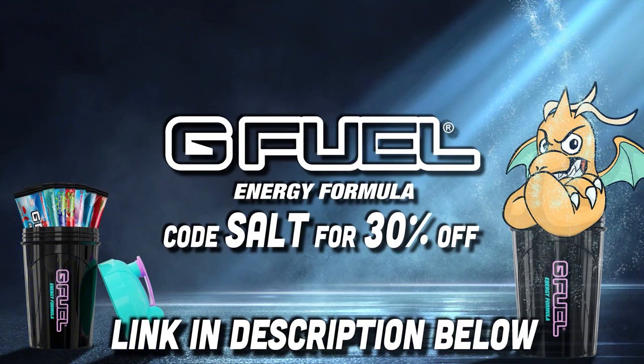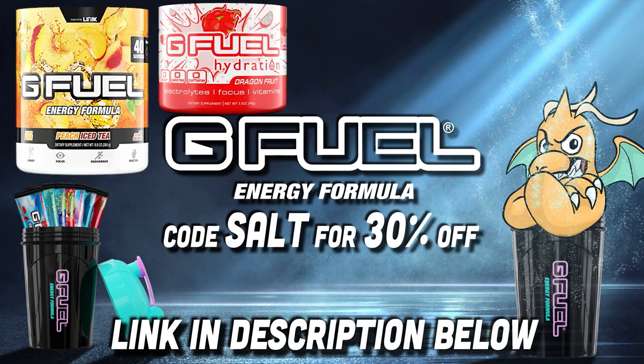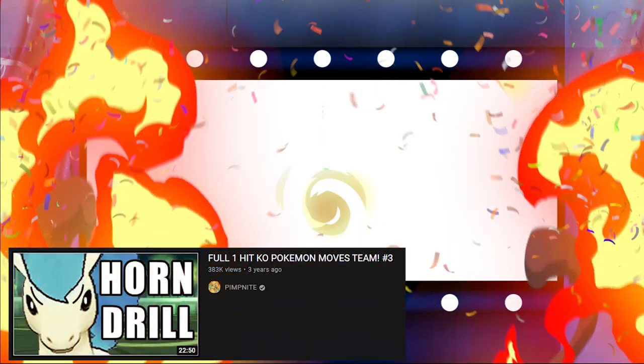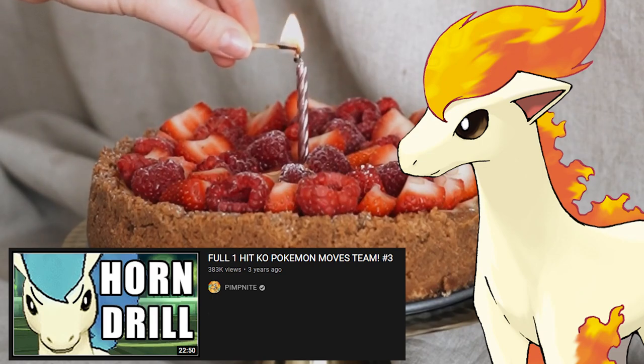Before we get into the battle, you need to make sure you've got enough energy to watch this. Get yourself some G Fuel using code SALT for 30% off. My favorite flavors are Dragon Fruit and Peach Iced Tea. There's a whole bunch of different range for your energy and caffeine needs — or non-caffeine needs. Link in the description. Come check out G Fuel with code SALT — if you miss the SALT, it's not my fault.